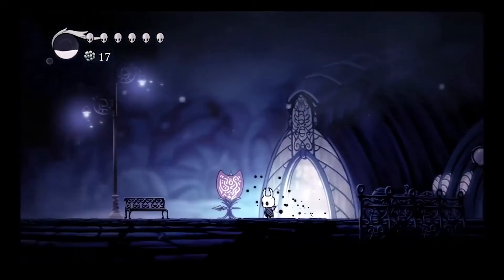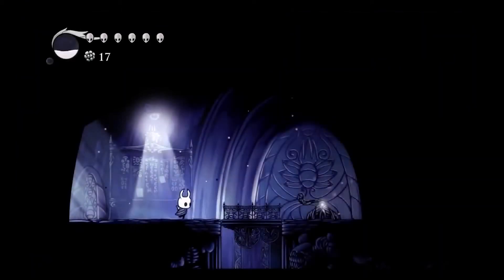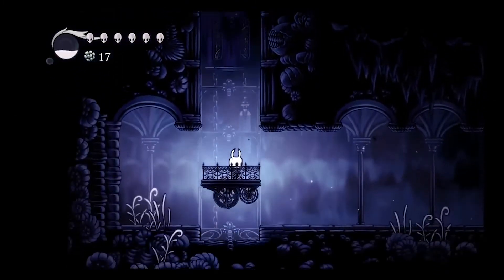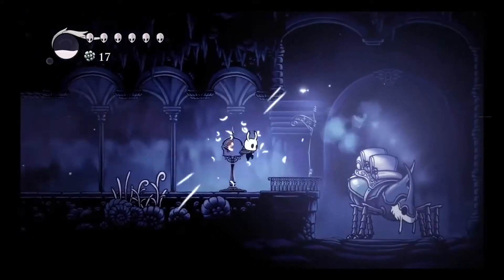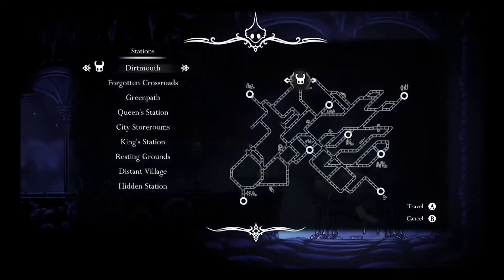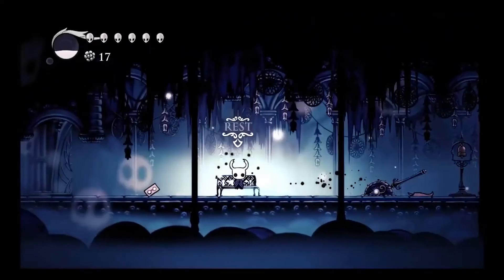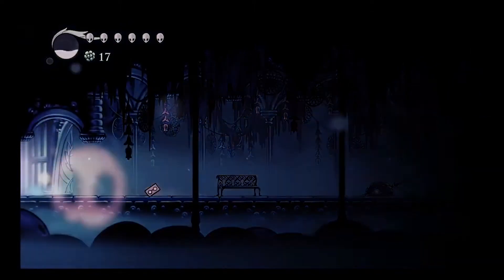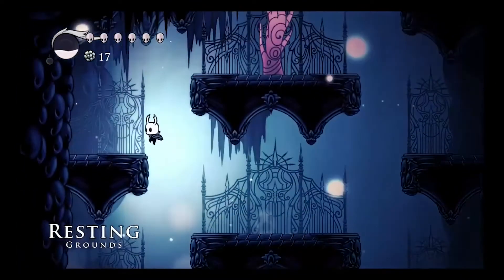Which one was that? The warpy guy — you know who I'm talking about? He likes to teleport a lot, and he was like dash down kaboom. Where's the Dream Nail? The Resting Grounds. Oh, is it the dream boss where the ground breaks and he shoots stuff that homes in? Oh, you mean Lost Kin? Maybe — or Soul Tyrant? Soul Tyrant, okay.